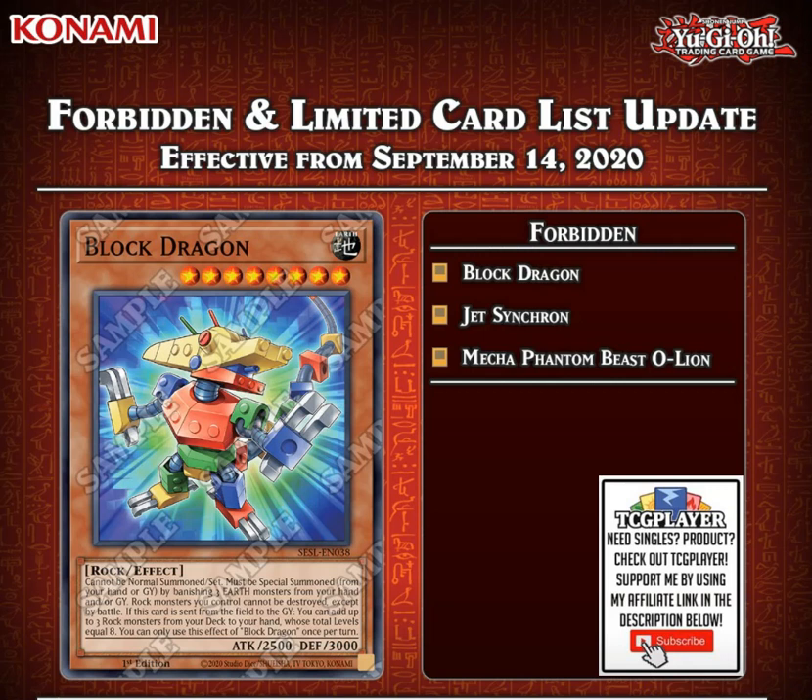The biggest problem with the Jet Synchron ban is there are still ways to one-card combo into Halka Fibrax, such as the Righty and Lefty Driver and the DD package. Jet Synchron is no doubt the best way of going into it, but there are still one-card combos to make Halka Fibrax.